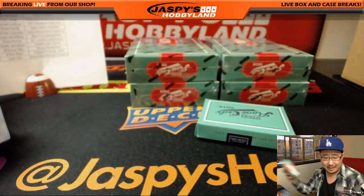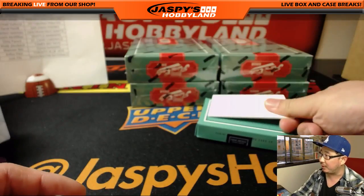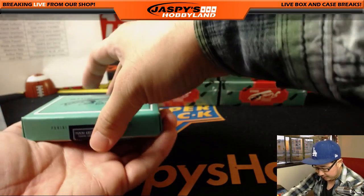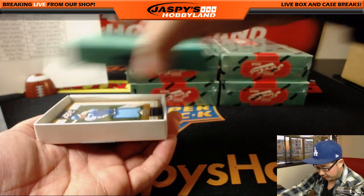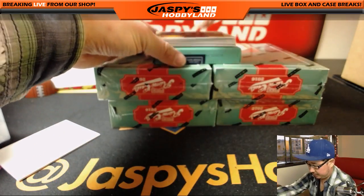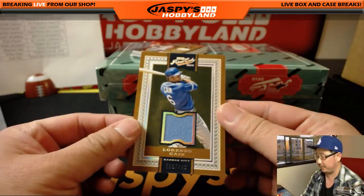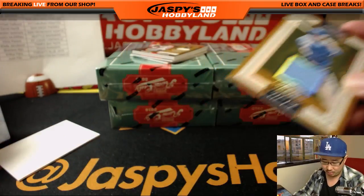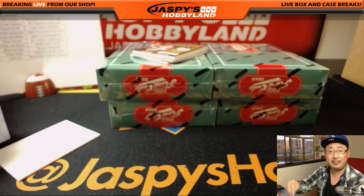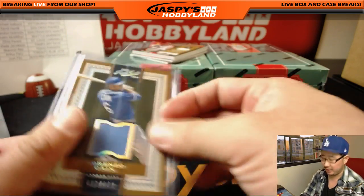A lot of fun stuff in Prime Cuts, a lot of old school guys in here. So if you like vet autos, hall of fame autos and whatnot, that's why I'll be using this blank card to slow play some of the hits there. I think this has always been a pretty popular set at Jaspi's. Let's stage these cards right here. The first one out of the gate is Lorenzo Cain, 118 out of 149. That will go to the Royals. Looks like game-worn material as well — that's cool.